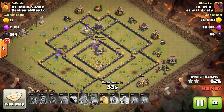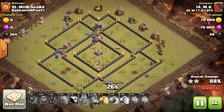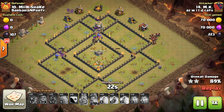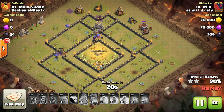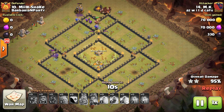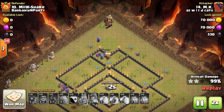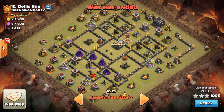He hasn't used his queen's ability or the last heal — good attack, good plan, great clearing, keeping the kill squad alive. Stoned GoHo was so strong before the update, and as you can see, the hogs just don't need much assistance after you get most of the base cleared with your kill squad. He throws the last heal over the CC as you always should and finishes the attack — great attack.